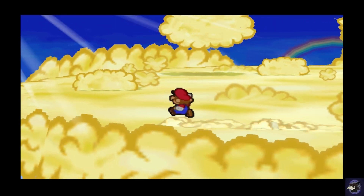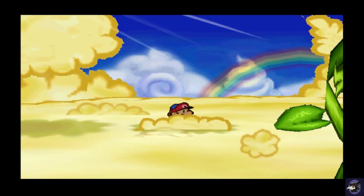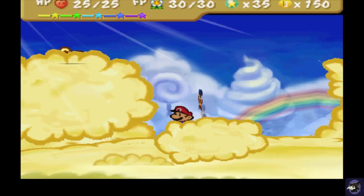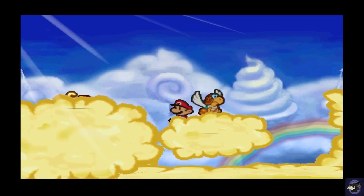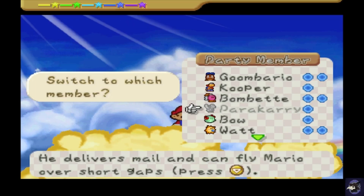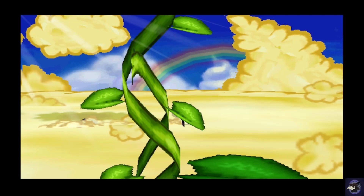We're in the clouds. I wasted time, but I think I can make it — yep, we made it to the cloud. We might need Paracarry just in case. Now we can make that jump. We get the Super Jump Charge! So when we charge, it goes up by three instead of one, but it costs more FP and more BP. Situationally useful.